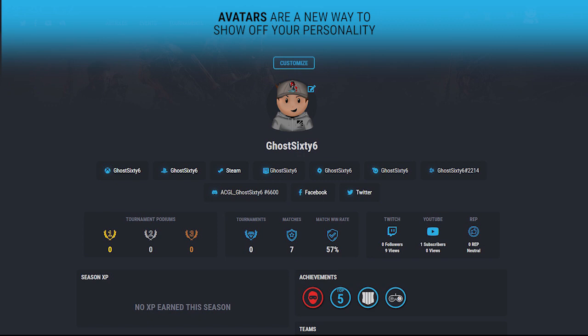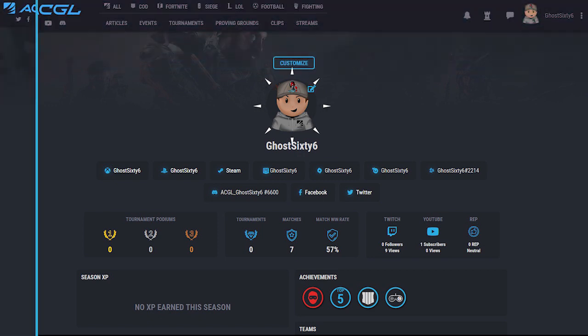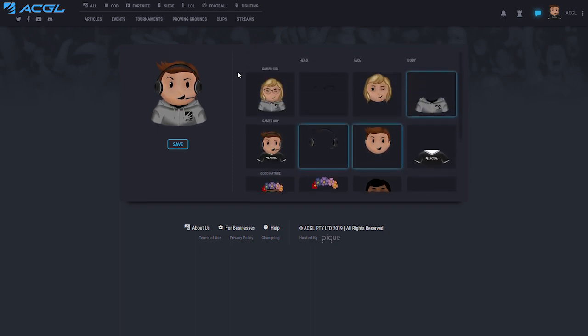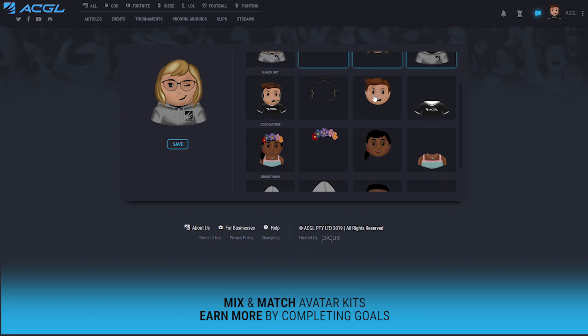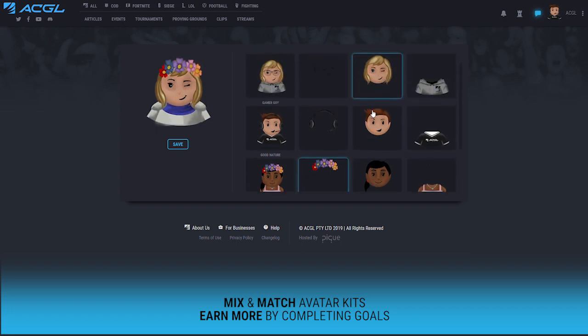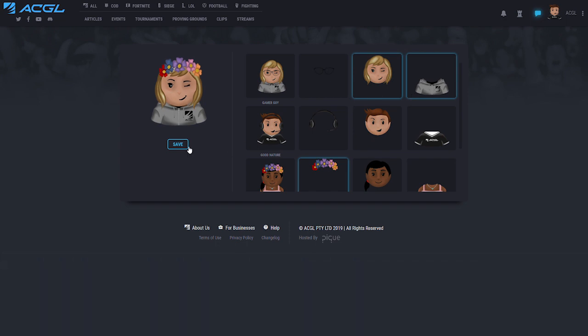Avatars are a brand new addition for 2019, and if you wish to update your avatar, click on the customize avatar icon. Here you'll be able to scroll through all the different avatars available on your account. You can additionally mix and match avatar kits as you see fit to develop your own style of customization on the ACGL platform.